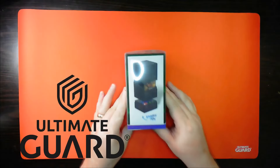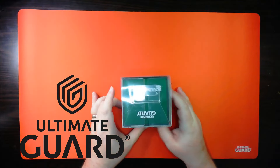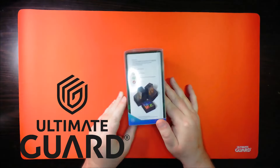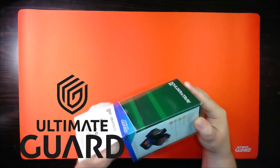Speaking of packing your cards, this video was sponsored by Ultimate Guard. But even long before this channel was sponsored by Ultimate Guard, they were always my number one choice when it comes to sleeves or deck boxes. Pick up Ultimate Guard products at your local game store or order them on Amazon — link down below.